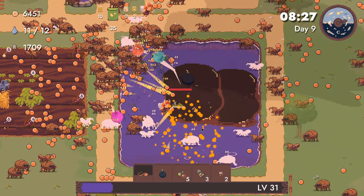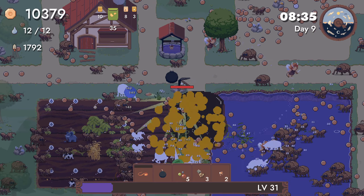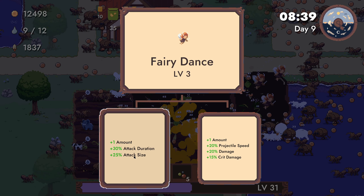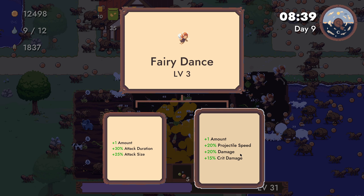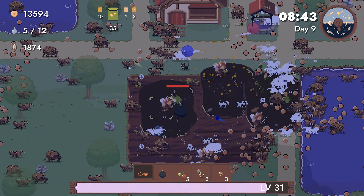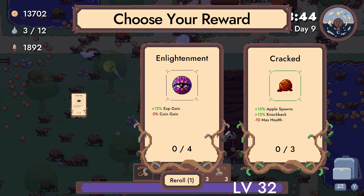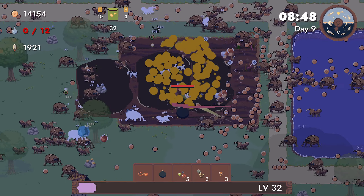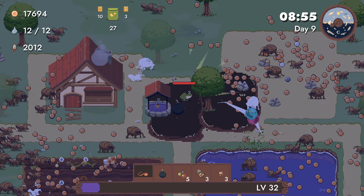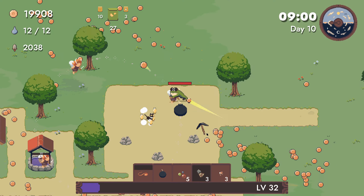Very dense. Crit damage, projectile speed — I'll take that. Tackle box, apple spawn. Let's trade a bad experience — give me tackle box. Let's go mining for a little bit; I need like a magnet.